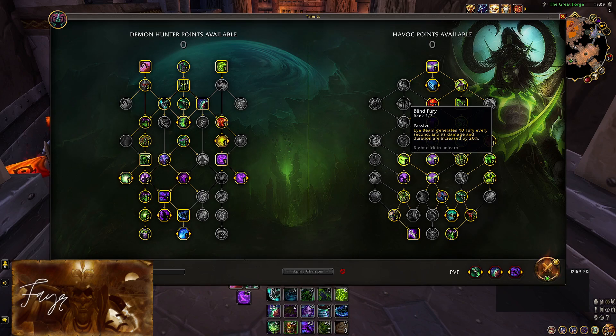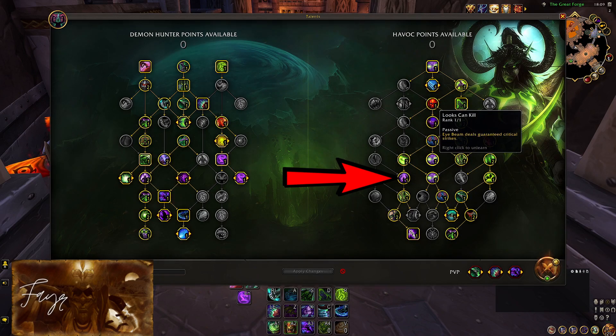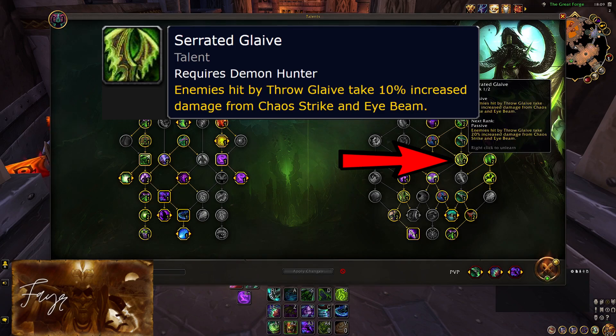Eyebeam damage will be amplified by the following talents: Serrated Glaive, Lux Can Kill, Blind Fury, and Isolated Prey. Serrated Glaive now also increases your Chaos Strike damage and does not get consumed — it stays on your target for the entire duration. This is a nice little buff, but nothing too crazy.